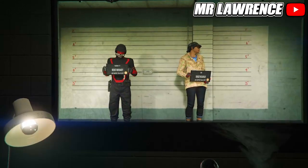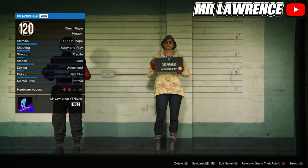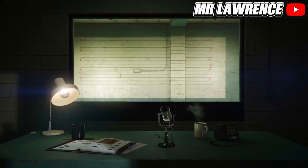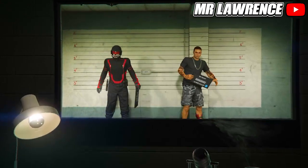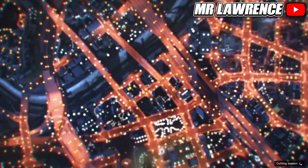Now you will need to delete your second character — so your female character. When you have deleted your female character, press Circle or B to exit out to story mode.